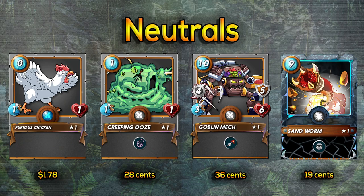Sandworm has five attack, only one speed, five health, and Sneak — which allows him to attack the card in the back instead of the front. You're not going to see a lot of strong cards in the back at lower levels, so Sandworm can often one-shot through cards from the back and really decimate a team. He is extremely powerful at lower levels. At higher levels that one speed can be a problem, but in reverse speed battles that one speed becomes very valuable.